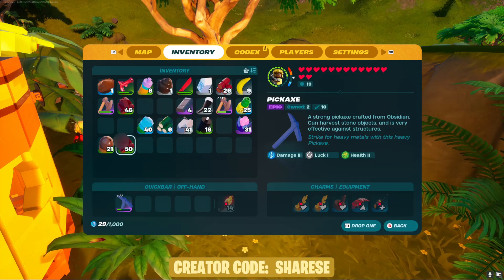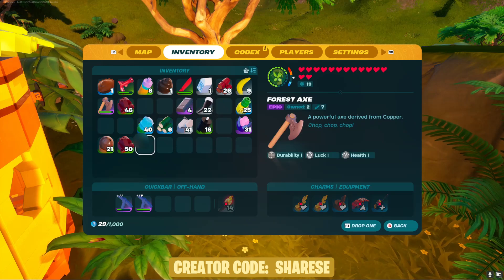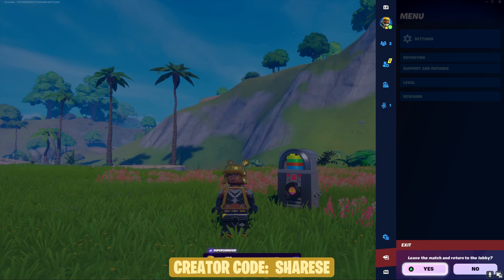Another thing they've added is when you highlight an item in your inventory and move it around, it turns into this invisible circle and square. I'm not sure if I like it.